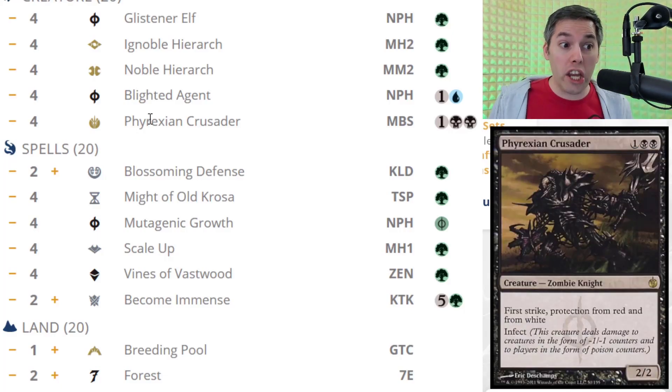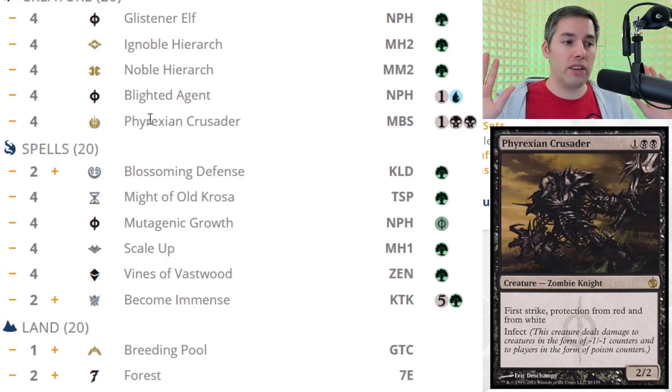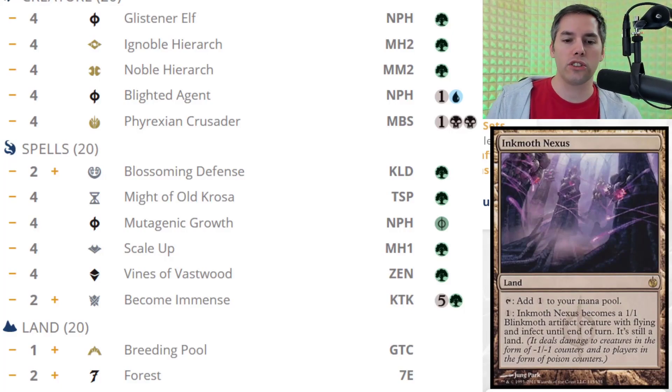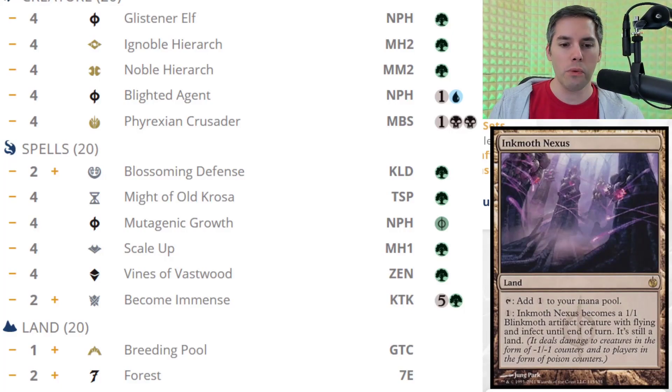But then — Phyrexian Crusader, double black and one generic. Were you kidding me? This just goes against all deckbuilding rules. If someone brought me this decklist and said, 'Nikachu, can you fix my decklist?' — what are you doing with this Phyrexian Crusader? How do you even get the mana to make this work? You want to play Sultai Infect in Modern, in this economy? And you still want to play Inkmoth Nexus? It's like a four-color deck almost, playing three colors off of basically 16 lands.